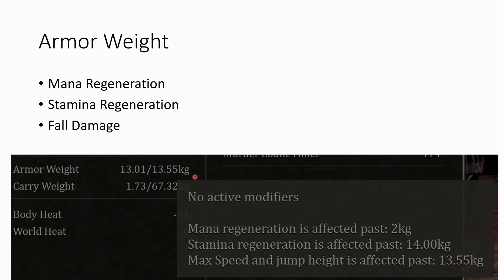The armor you currently wear also affects other stats. The mana regeneration is impacted by this — basically if you go above 2 kg of armor, you will regenerate less mana. Somewhere between 10 and 12 kg, you won't regenerate any mana anymore. So if you are a mage focused only on casting spells and don't have a melee weapon, you don't want to go too high in armor weight, since you wouldn't be able to regenerate mana. In longer fights you will run out of mana and then you basically can't fight.